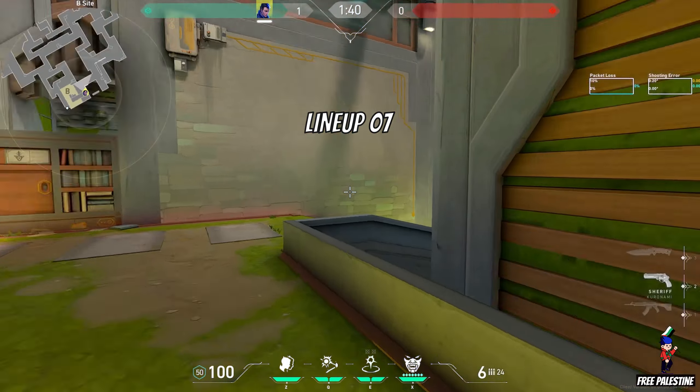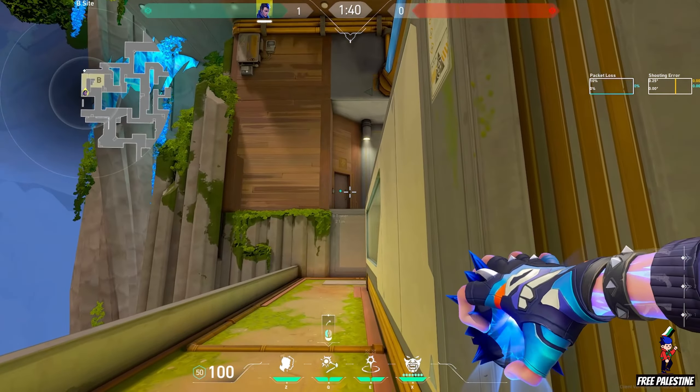Lineup 7. Use this door to flash the B sight. It's also good as attackers.